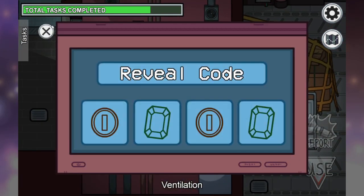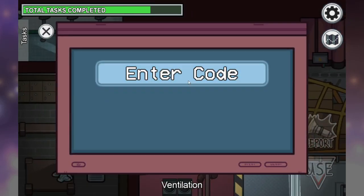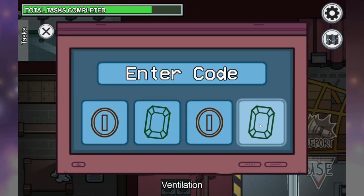When you need to open the ventilators, find the code at the bottom half on the right side of the ship, then return to the left side where you will be able to enter the code.